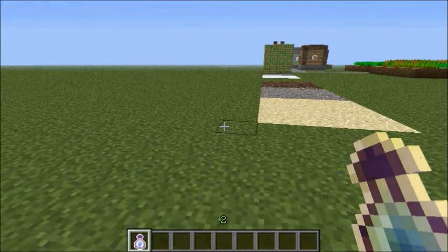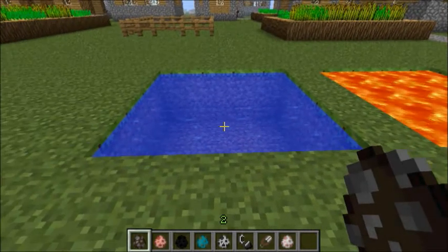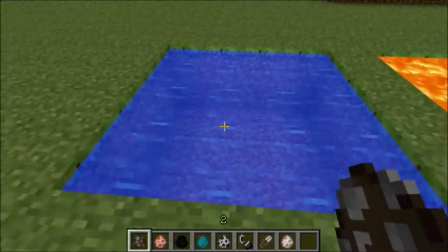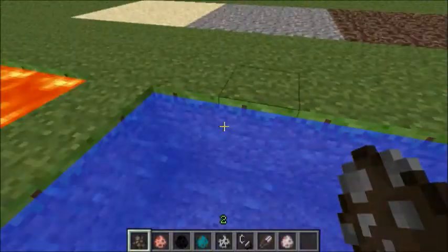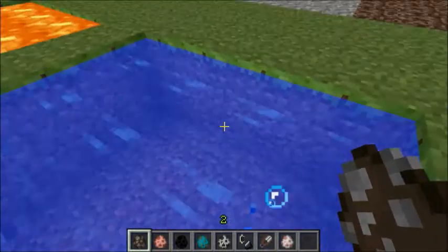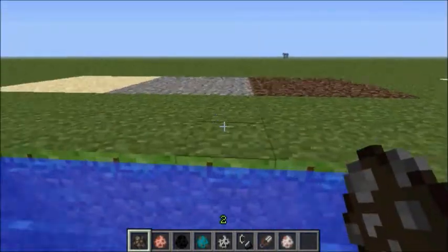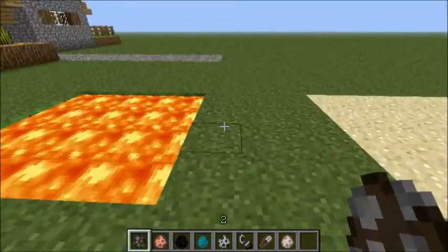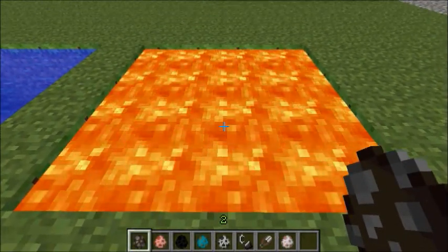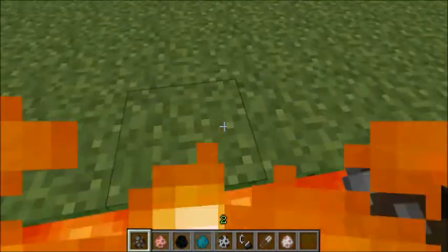Anyways guys, I'll be right back with some more features. So water and lava also got some new sounds. Here's water, if you can hear it over the lava. Now as you swim in it, it's like a melodic spring. It really calms me actually. Anyways, that's water - and then we got lava. As you can hear, it's like a bubbling. Lava swimming.